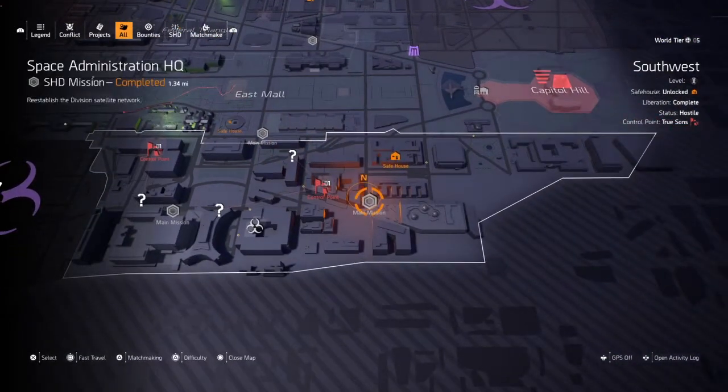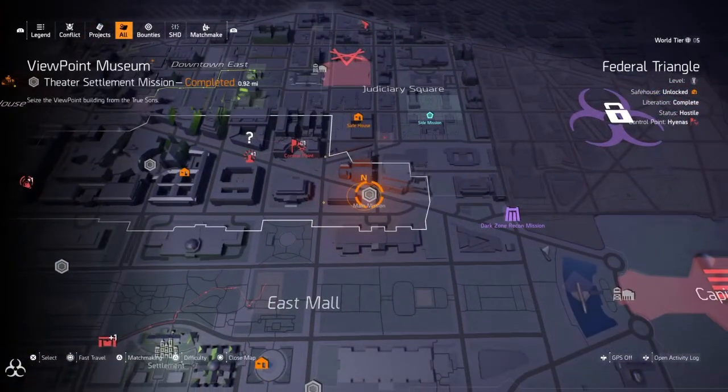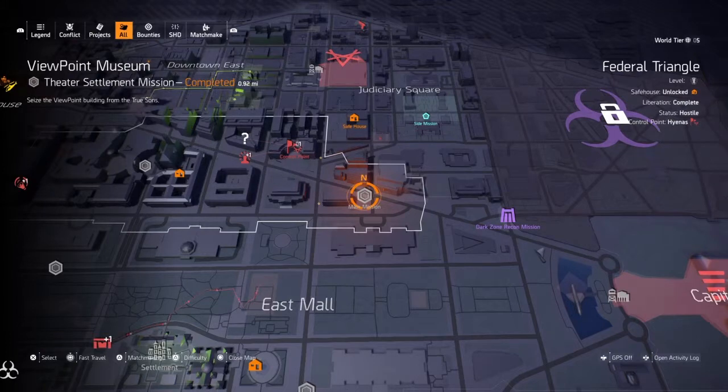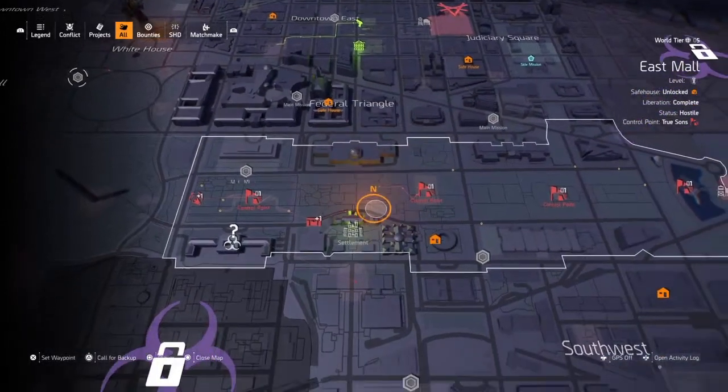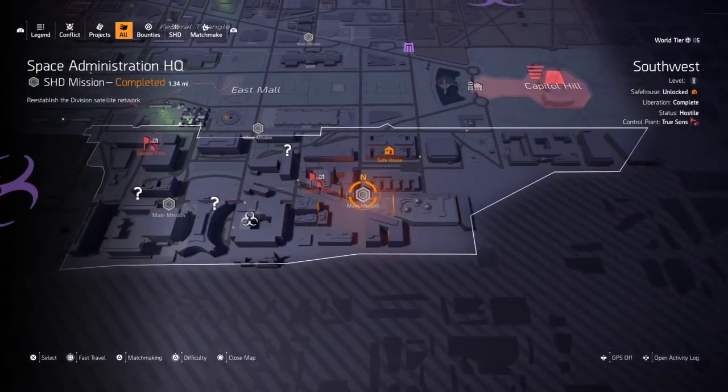Next is the Viewpoint Museum — run through it the same way and you'll get the third piece. I read somewhere that you had to do them in order, and I did them in that order and got it, so I'd assume it's correct, but I haven't tested it either way, so if anybody knows for sure let me know. The next step is to head over to the Space Administration HQ where you'll find the fourth piece.